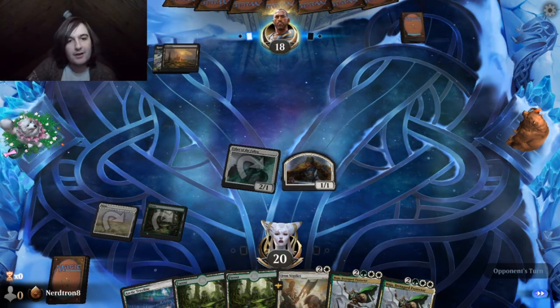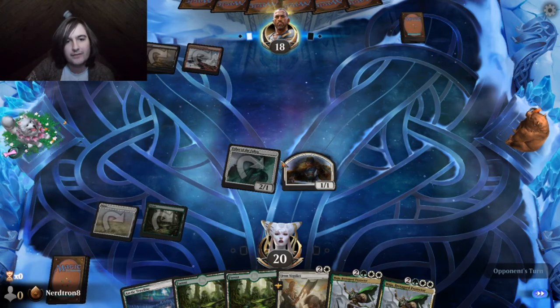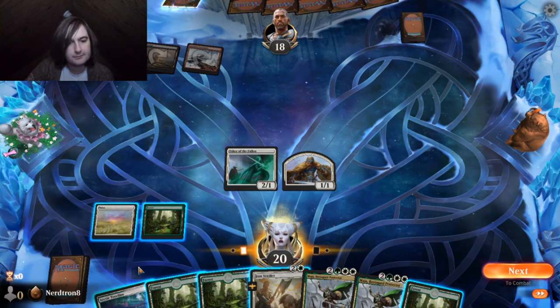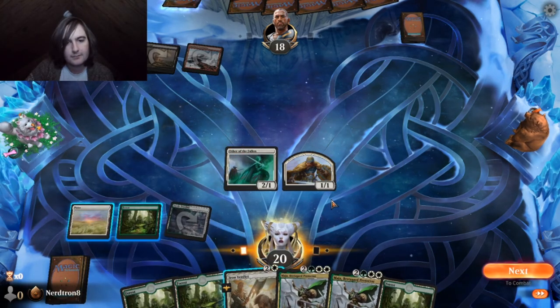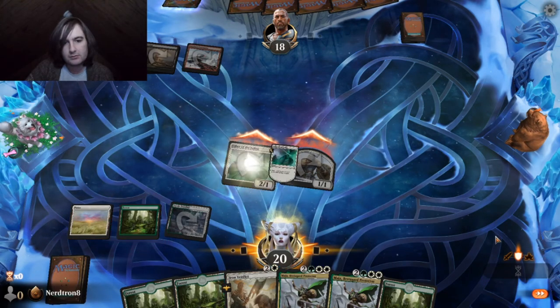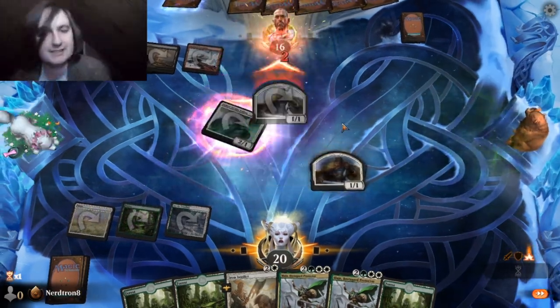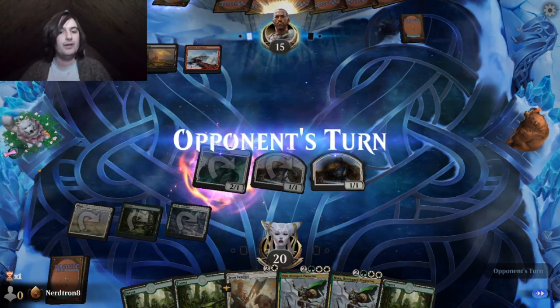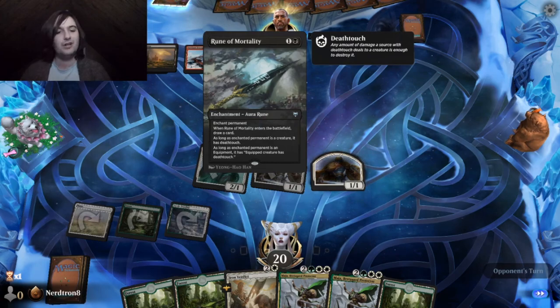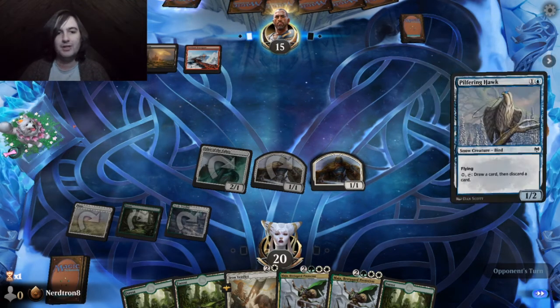I'm going to assume that they lost to this 2-1 last game. Oh! They foretold something — probably removal spell for my Usher, yeah? Since they were more than ready to use a Rune solely to draw a card. Two-mana cycle.